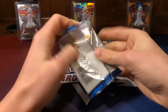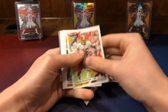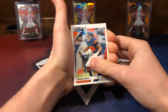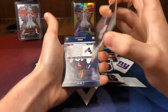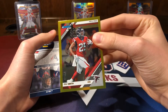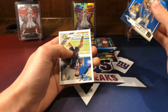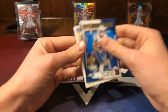Second pack of Donruss. We have AP, Mike Williams, Dante Pettis. We have an Ito Smith — not sure if it's a hit — nice short print out of 50. Then a DeAndre Hopkins Elite Series insert, Sony Michelle, and a Saquon Hampton rookie.